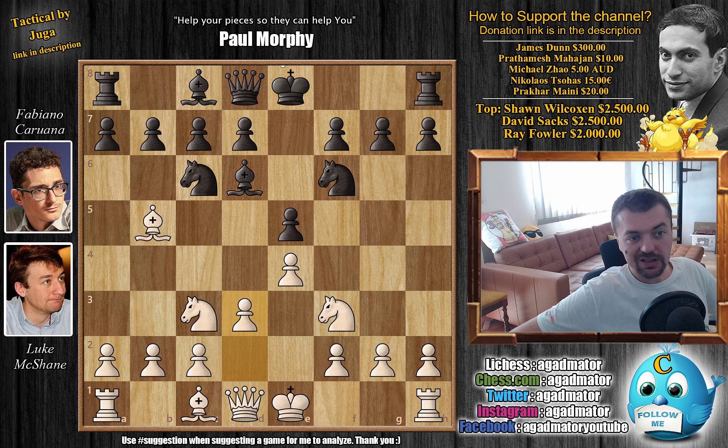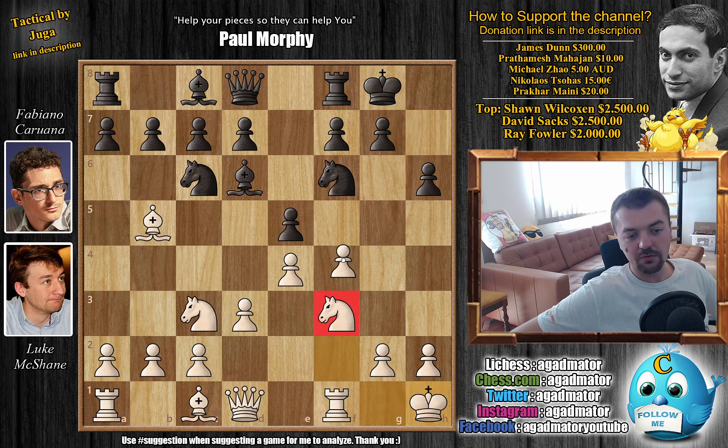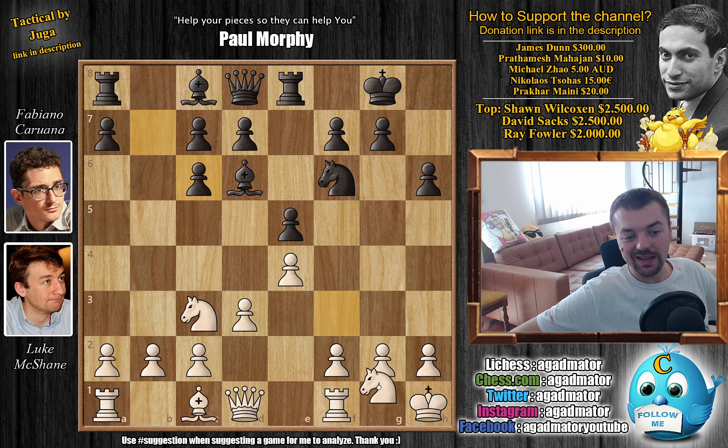So d3 by McShane, and now just castles. We have castles by McShane and h6 by Fabi. There have been a lot of moves played in this position — any move you can think of has been played here, except the one McShane plays. He plays King to h1, the early attacking move, getting ready to move the Knight, getting ready to push f4, and start an attack against Fabi's King. As of move 7, we have a completely new game.